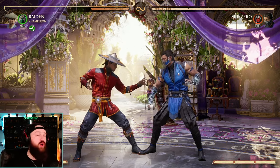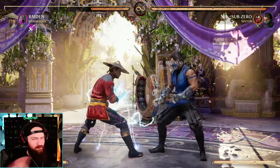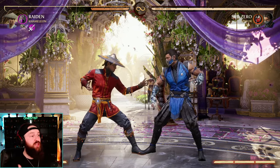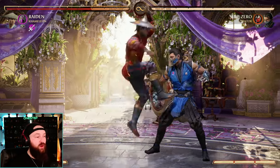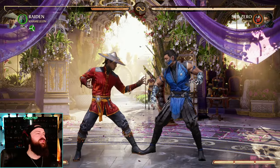The next mechanic we're going to talk about is called upblock. As we all know, there's normal blocking as there is in every fighting game ever made. But there's a new one in Mortal Kombat 1 called the upblock, where it's specifically made to block overheads, and every jump-in attack is an overhead. So you can do this for a lot of moves that are in strings for certain characters, like Raiden's cartwheel kick, but it works really well on jump-ins. Let me show you how it looks and I'll explain.